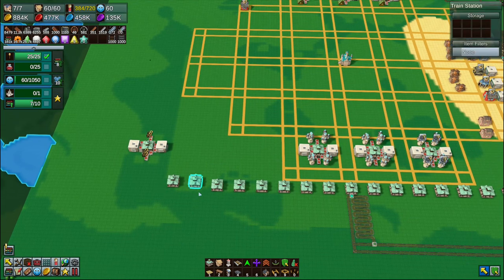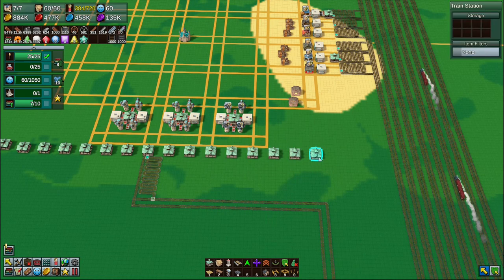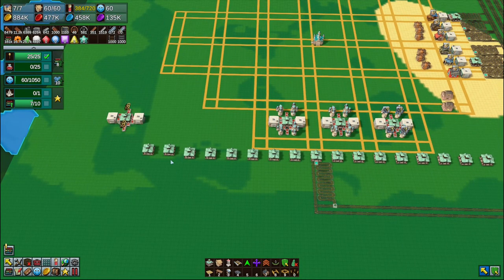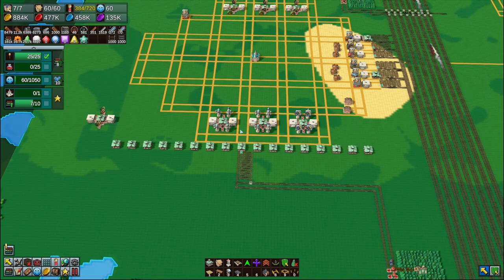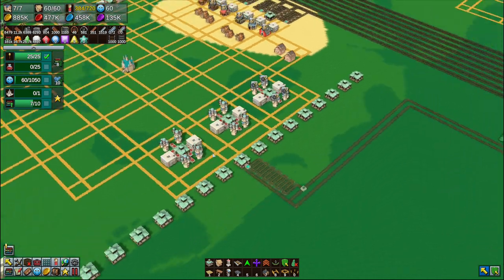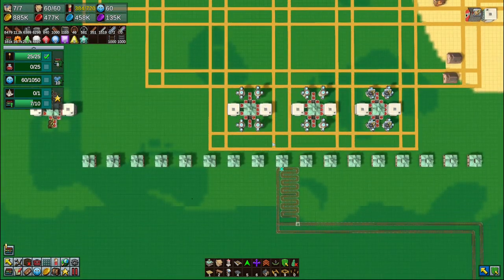One, two, three, four, five, six, seven, eight, nine, ten, eleven, twelve, thirteen, fourteen, fifteen, sixteen, seventeen — out by two, that's okay. That's seventeen stations, and all of those lead to this row, this row, and this row — the three center rows. Oh boy. I'm not fussed about the number of trains coming in, that's not a problem — it's the amount of belts that are going to be involved here.